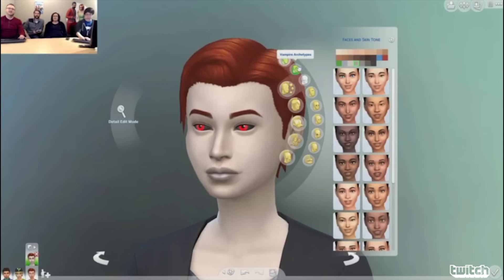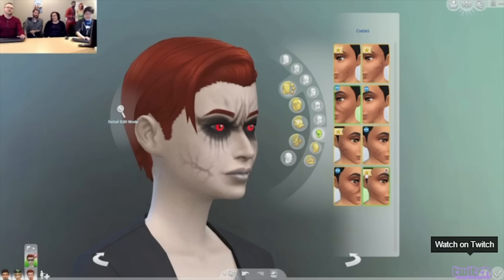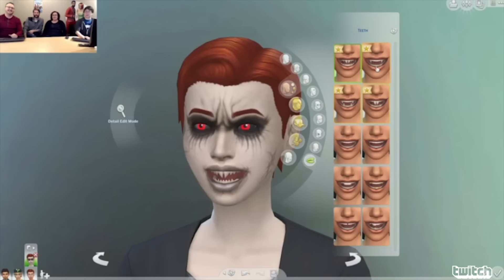Some new CAS features include really cool glow-in-the-dark eyes for your vampires — though I'm not sure if those are vampire-only. There are new features in what I think is the brow category that make your sims look dead or older, and it's separate from makeup so you can layer both. There are also new cracks and scars for your sim's face to make them look more vampire or undead. And there are a couple of different vampire fang options — some more scary, some more typical vampire teeth.